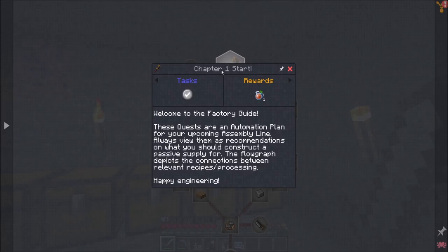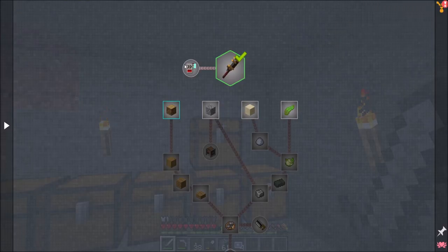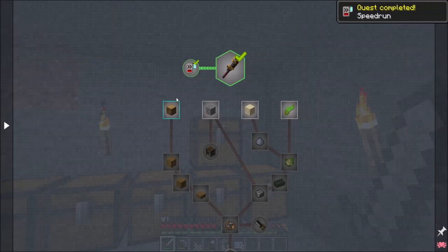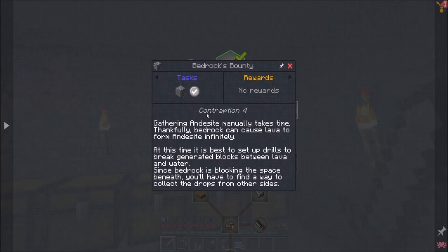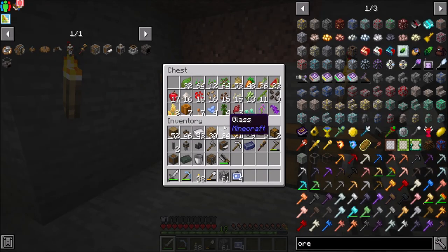Chapter start: welcome to the factory guide. These quests are an automation plan for your upcoming assembly line — always view them as recommendations on what you should construct a passive supply line for. The flow graph depicts the connections between relevant recipes and processing. Happy engineering. Sweet. So builder's tea — nice. What do you got for me here chief? Speed run: the rigid flow graph of this guide may suggest that items aren't accessible until they have been automated. Be reassured that you already have access to tools from later ages, such as filtering, though not without a bit of manual effort.